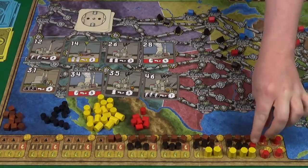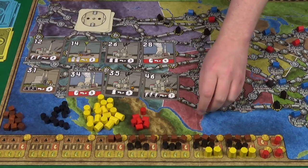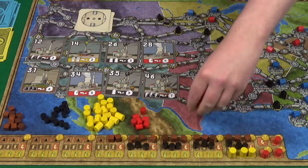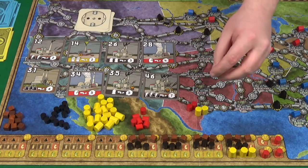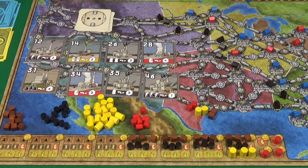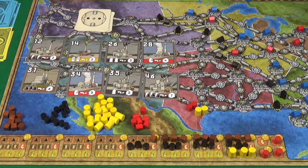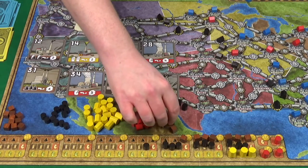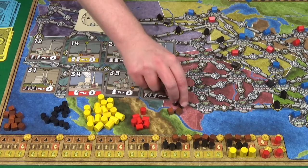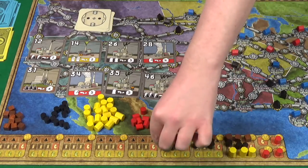Then we're with resources. Pixel is buying first, so she'll go 18 for 2 Uranium, 14 for 2 Garbage, and then 8 for 2 Coal, and she'll get 2 more Coal for another 10. I will then buy 2 Oil and 2 Coal, so that's 11 and 10, so that's 21. And actually I'll buy more, so it's 26, 32.